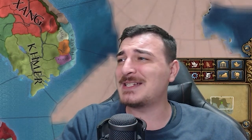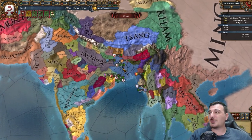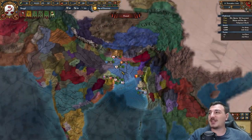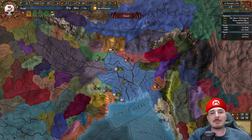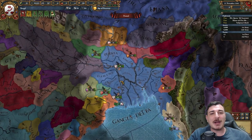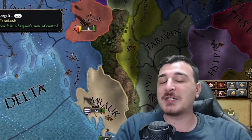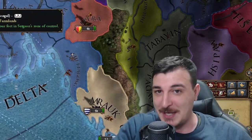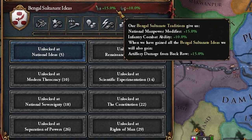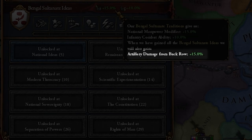If you enjoy spicy food, you're gonna be enjoying today's spicy nation. That's right, we're playing as Bengal boys, situated in the northeast parts of the Italian peninsula. Bengal features a variety of abilities that might just make it into a super nation, if you know what I mean. I'm talking about their insane national ideas that include infantry combat ability and manpower, as well as artillery damage from back row.